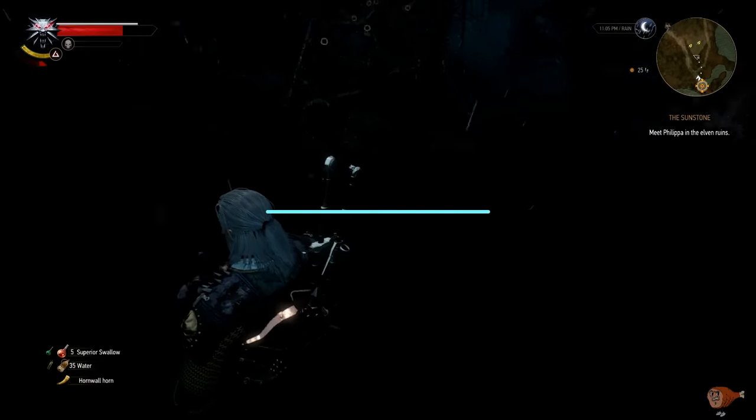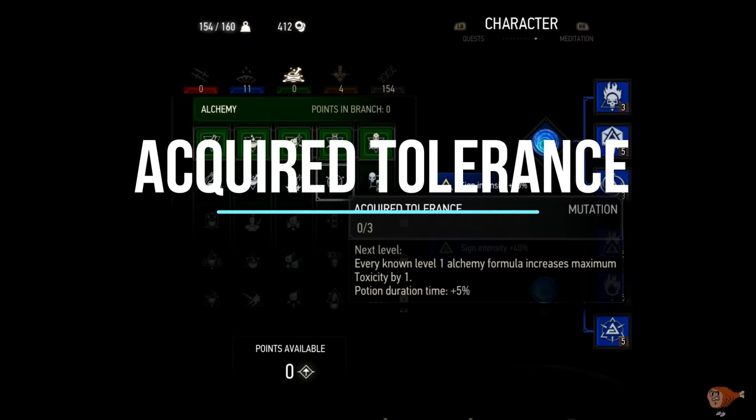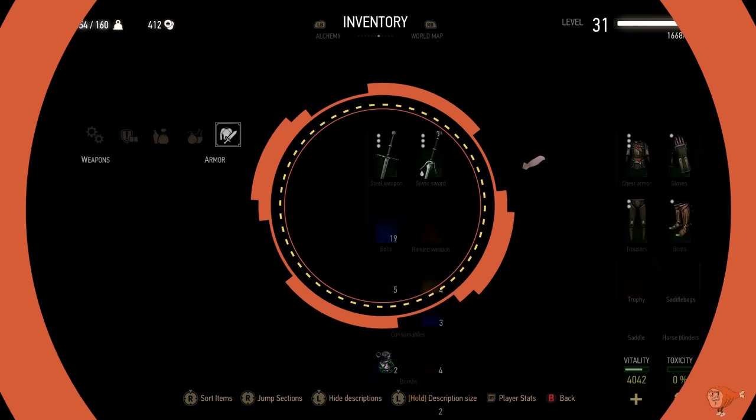The next tip is to put a couple of points into Acquired Tolerance. This increases your maximum toxicity so you can drink more potions and decoctions. If you've already found many alchemy recipes, this can easily push your max toxicity above 200. It's a very useful skill — highly recommended as you'll be using a lot of potions and decoctions the further you progress, especially in New Game Plus.